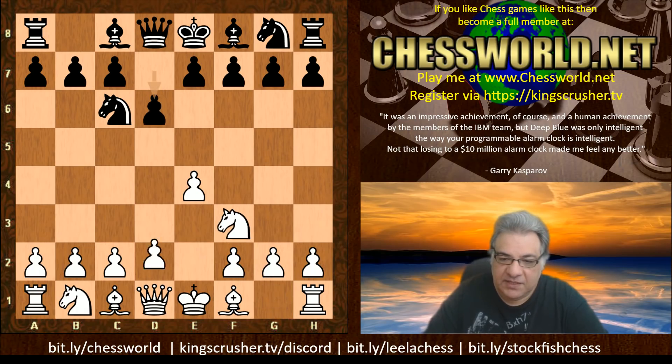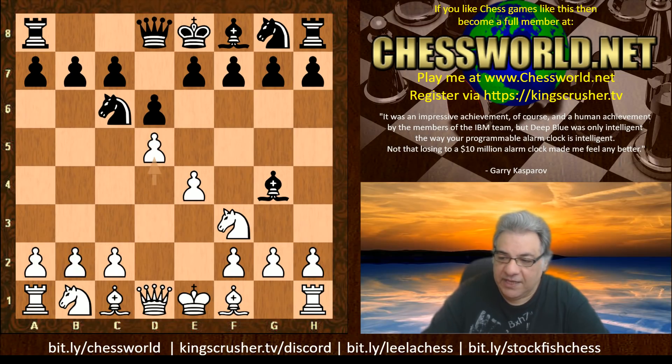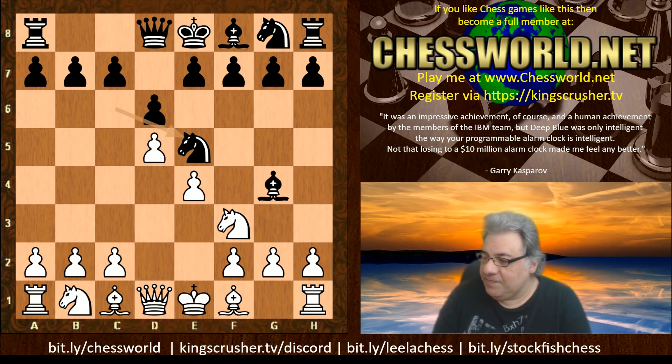Nf3 d6 d4 Bishop g4 — this is the end of the book. If you recall, Stockfish played the move c3 here. Lela has a very different idea: d5. And after Ne5, guess what Lela plays in this position? I'll give you 10 seconds to pause the video for 500 points — what would white play here?